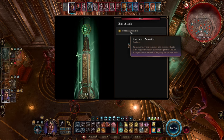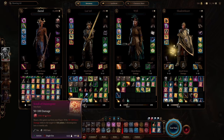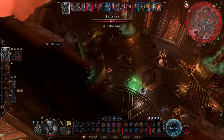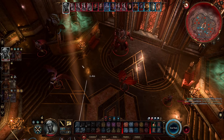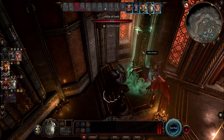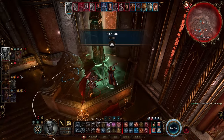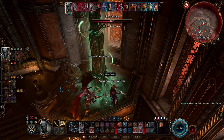The pillars are vulnerable to bludgeoning and force damage, which is good to know. Right off the bat, you want to destroy the pillars as quickly as possible, preferably in 2 or 3 rounds. A disintegrate scroll, artistry of war, or anything that does a lot of force or bludgeoning damage is very effective. You definitely want to destroy at least one on the first turn.